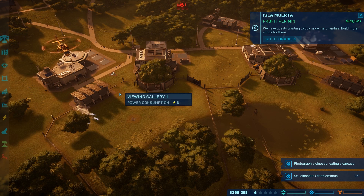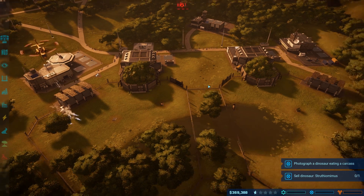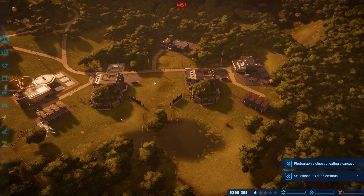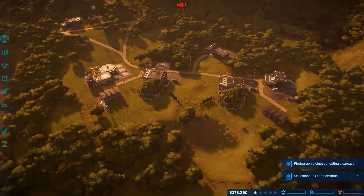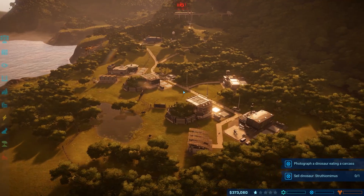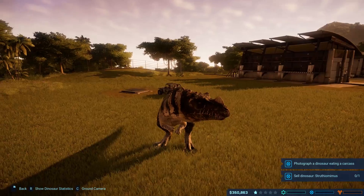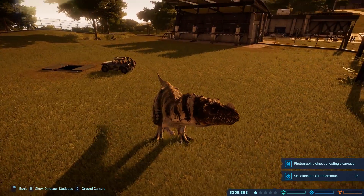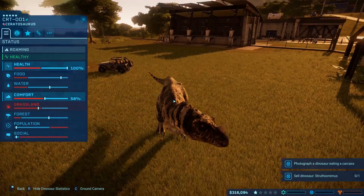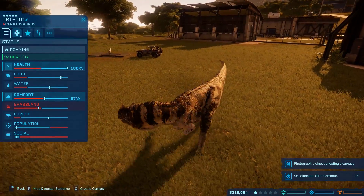Hopefully this carnivore feeder will keep people from being eaten. So I'm going to go ahead and get this other fossil research area created, and then we're going to head back to the other island and hopefully be able to research all the new fossils. Is he going to chase the guy in the jeep? I think we're good.